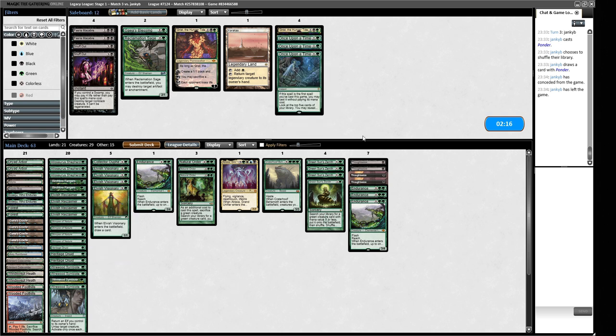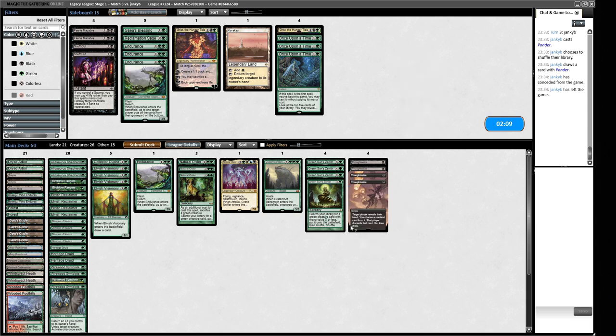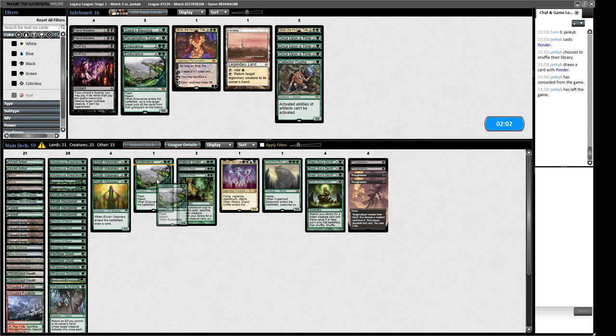The Endurance is an interesting sideboard card because we can mess with their pile — that's not nothing. I don't think Grist is going to be good here. Once Upon a Times get worse if we're boarding in Thoughtseizes since we want to keep our creature count dense. We cut Once Upon a Times and bring in Thoughtseizes. If we want Endurances it'll cost us more cuts. We also want to keep a little Atraxa in — it digs us into Thoughtseizes and interaction.